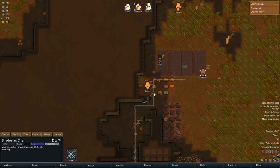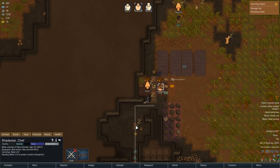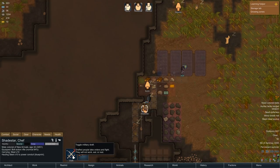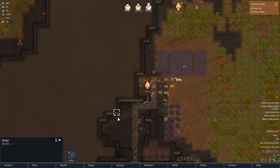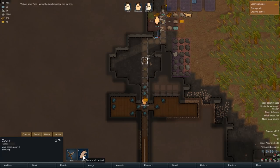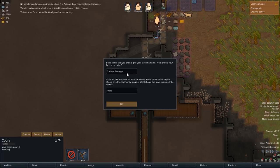Shadestar wants to hunt — equip the bolt-action rifle. Draft — not eat or rest. I'm afraid of taking on the cobra. The community should give their faction a name — what should our faction be called? Everybody's gonna die. Future ghost town — alright, there we go.